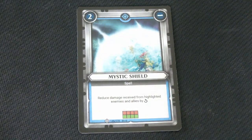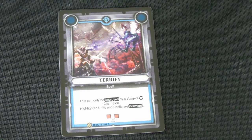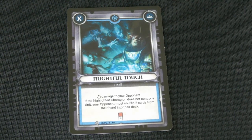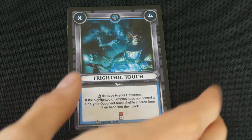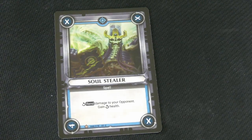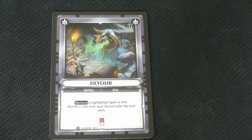Now we're on to our spells. This one says reduce damage received from highlighted enemies and allies by that much. Here's another spell — this can only be deployed by a Vampire Champion: highlighted units and spells are dormant. We've got Frightful Touch: damage to your opponent; if the highlighted champion does not control a unit, your opponent must shuffle two cards from their hand into their deck. That's pretty rough. We've got another Arcane Bolt, and this one says rend damage to your opponent — gain that much health.